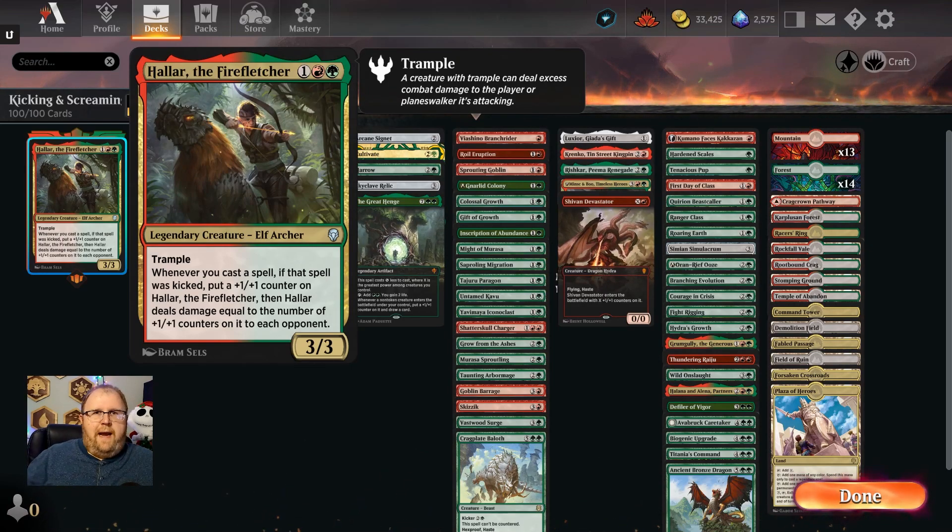I tried to build this in paper years ago when it first came out. The problem is, even getting into the Kicker spells from back in the day — which was originally in the Invasion block — there just wasn't enough good Kicker spells. They made Kicker originally really crappy; it was more of a limited thing. But since this set came out, we've had Kicker a couple of different times, and Kicker is actually very prevalent in the game now.